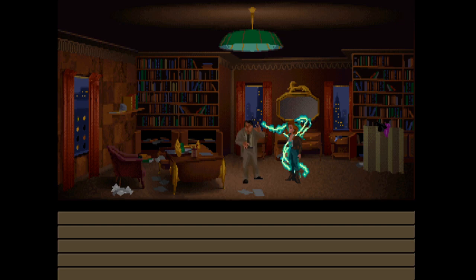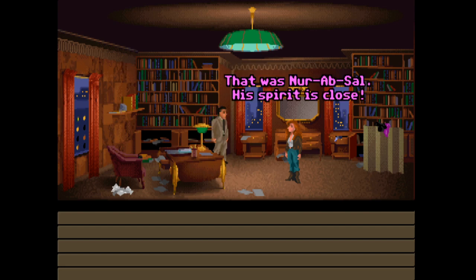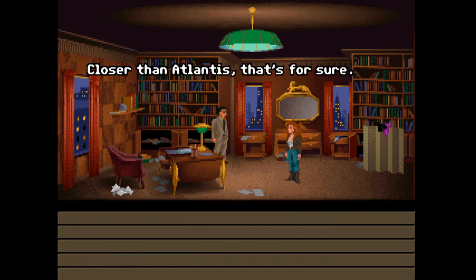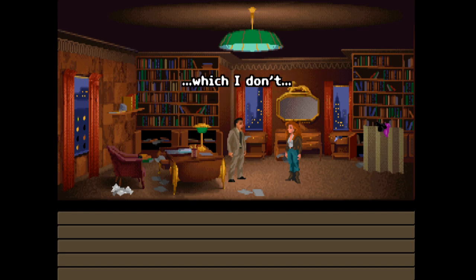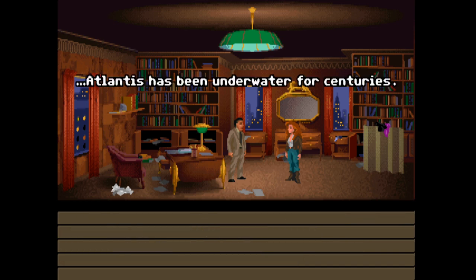Whoa, what's going on? Did you see that? Is that some sort of ghost? That was Nurab Sal - his spirit is close. That's in Atlantis for sure. I'm not interested in spiritual mumbo jumbo - don't try your psychic act on me. Closer than Atlantis, that's for sure. Suppose I gave this orichalcum business any credence, which I don't - we have no idea where to find your mythical lost city. Atlantis has been underwater for centuries.